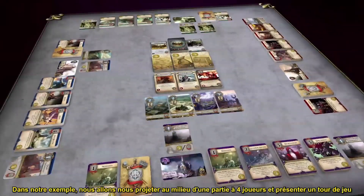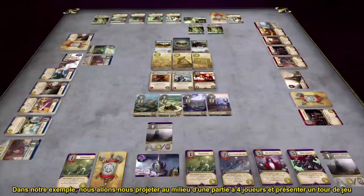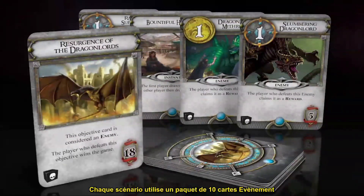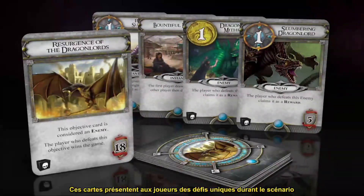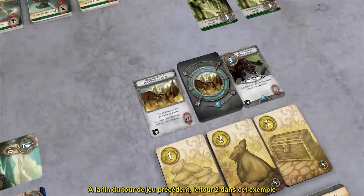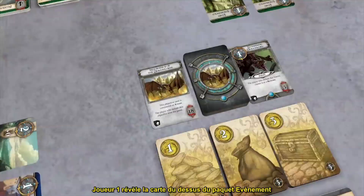In our example, we will jump directly into the middle of a four-player game and showcase a game round. Each scenario uses a deck of ten event cards. These cards present the players with unique challenges during the scenario. At the end of the previous game round — round two in this example — player one revealed the top card of the event deck.